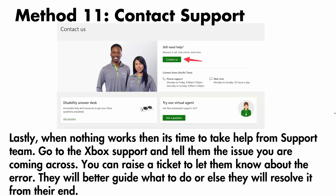If nothing works, the final solution is to take help from the support team. Go to Xbox support and tell them the issue you are coming across. You can also raise a ticket to let them know about the error — they will better guide you on what to do, or else they will resolve it from their end. That's all for now in this video, thank you.